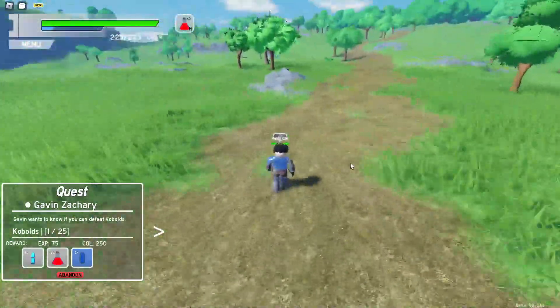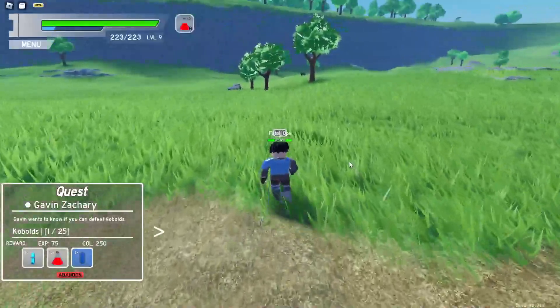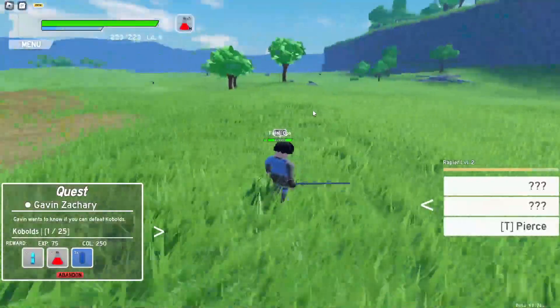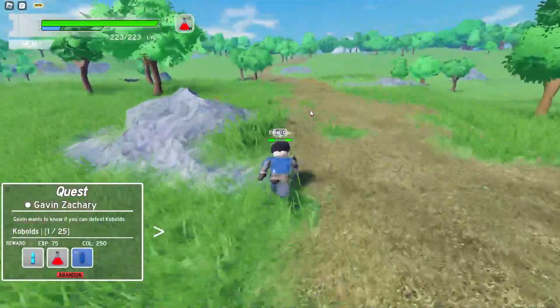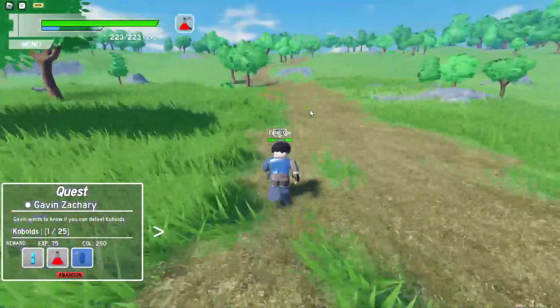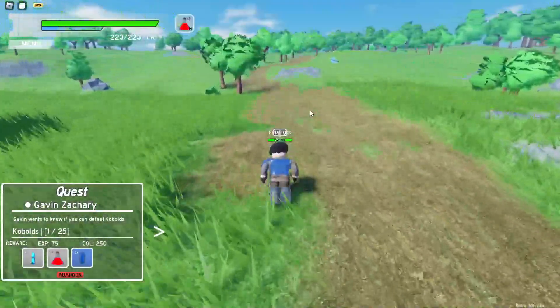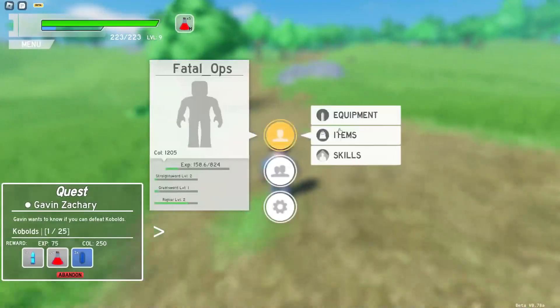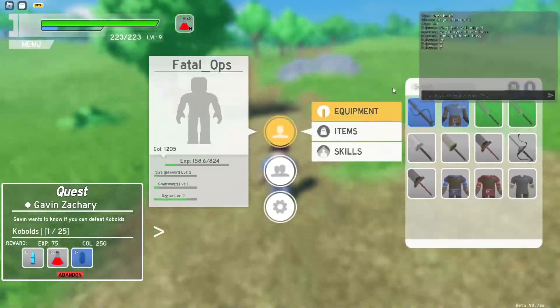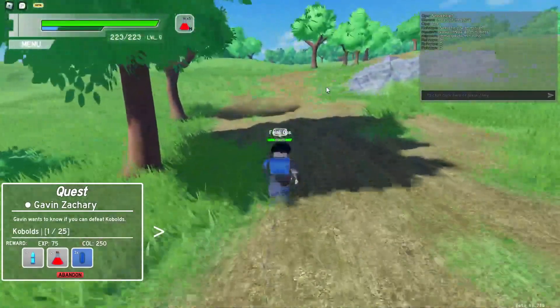We are at the wolf area. As you can see there's a wolf over that way, wolves over that way, wolf over that way. You just want to kill the wolves that you need to kill. They are kind of hard but you can kill them at a low level. Sometimes you'll get this little green sword and that'll help out a bunch.